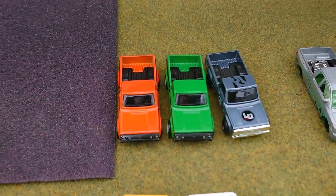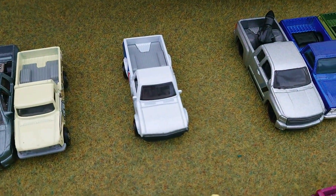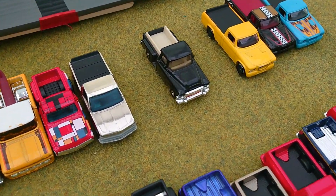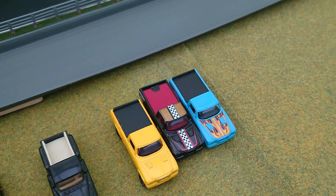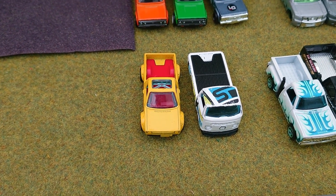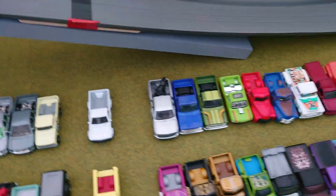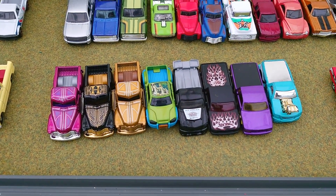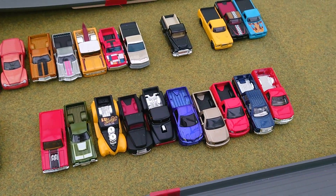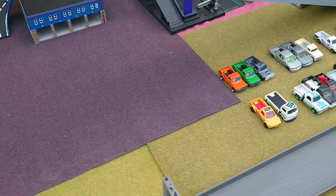So we've got Mazda Repus, Nissan, Nissan 510, both of the Chevys, that's GMC, Studebaker, these are Volkswagens, Dodges, Powell, the Hot Wheels class and the Fords. Let's get up to the line and get these down as quickly as possible.